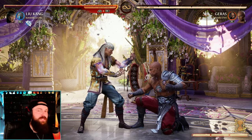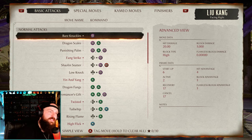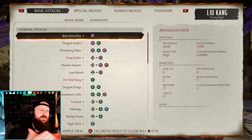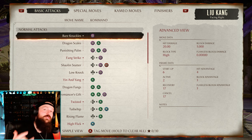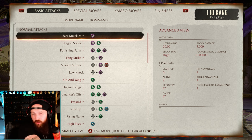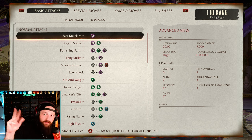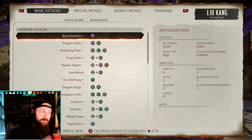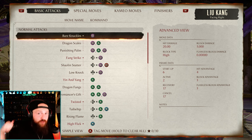Missing a hit is actually way worse than blocking it. Here's what it means: that square button hit, when blocked, is positive three frames — we recover three frames faster than the opponent does, so we're safe. But if you miss it completely, the recovery is 17 frames, meaning we're stuck in recovery for 17 frames from when we whiffed.